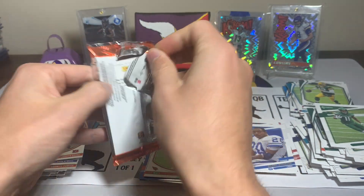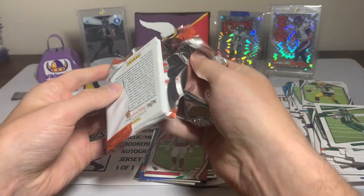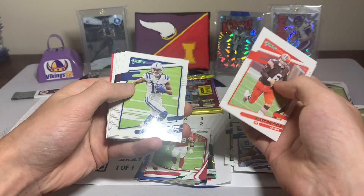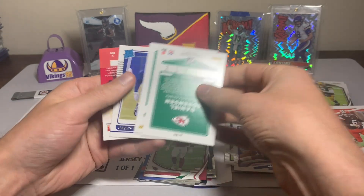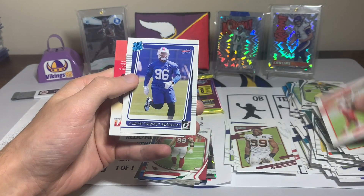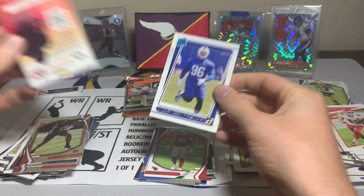All right, we got Donruss here. Come on Donruss — Baker Mayfield, Tiki Barber, T.Y. Hilton, Antonio Gibson, Brandin Cooks. A Chase Young variation, Daniel Sorensen, and a Carlos Basham rated rookie.